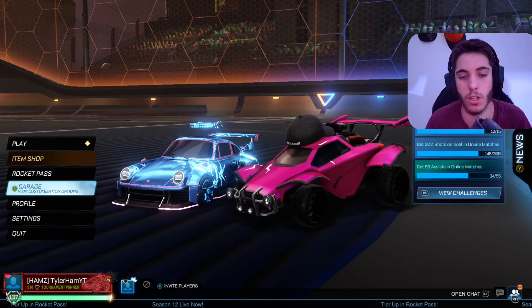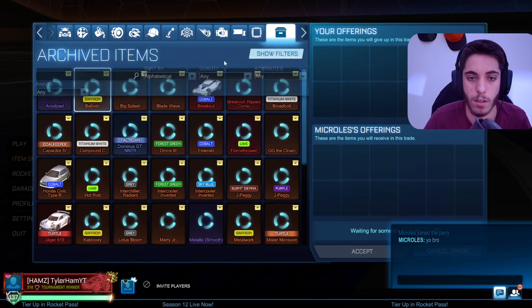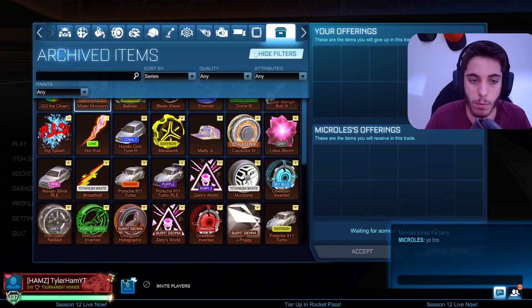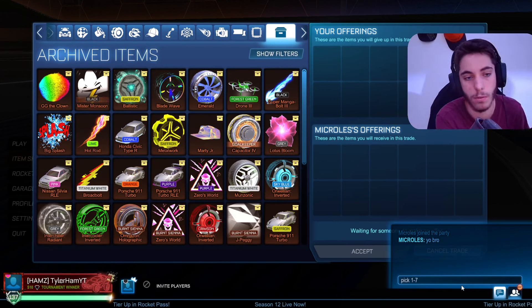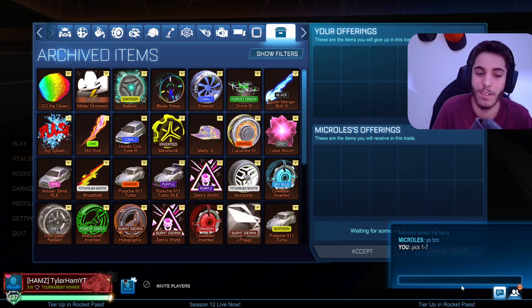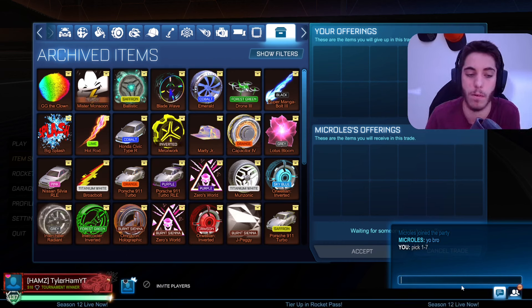Alright, this is the first person I'm going to be Blind Trading with - Microless. I need to go over to our archive items, set the filter to series. There are 7 on the top layer. I'm going to have to pick one from the top and then one from the column as well.